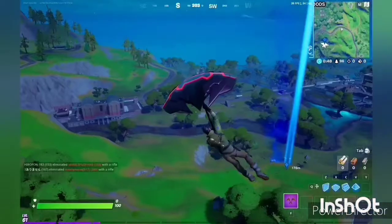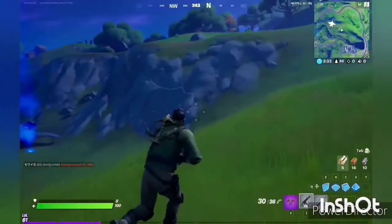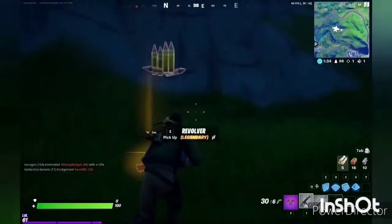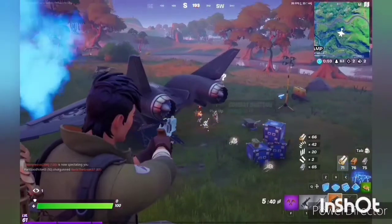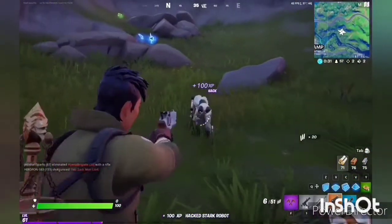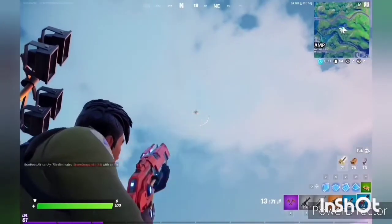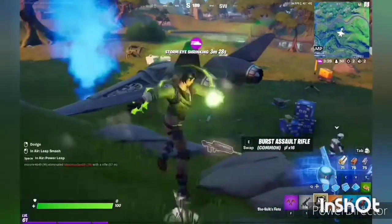Follow one of the two jets and land somewhere near it to get some weapons. Then go near the jet and watch if some players are coming there. Follow them and get the shot at the right time. You can kill the robots or hack them to make some robot guards around you. Or simply run out of them and shoot supply drones. One of these drones carries She-Hulk's fists or Thor's Mjolnir strike.